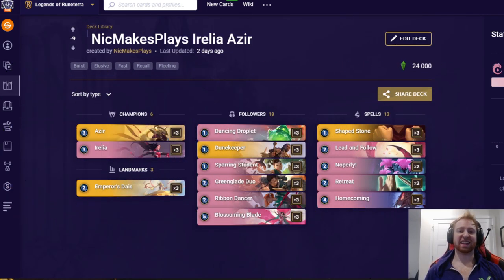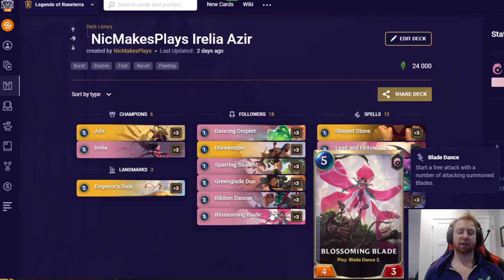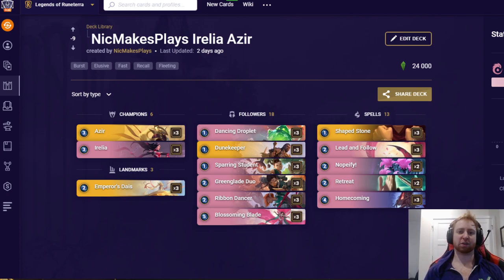First up, we have Aurelia Azir. In my opinion, the best deck in the entire game. This deck is extremely, extremely potent. It utilizes things that create sand soldiers — like Azir and Emperor's Dias — with Blade Dance, like Ribbon Dancer, Aurelia, and Blossoming Blade, to do a huge damage output where you can attack multiple times per turn with the sand soldiers and the Blade Dance. What makes this deck so strong is that it just usually seems so much faster and further ahead than all the other decks. Most decks can't keep up, in short.